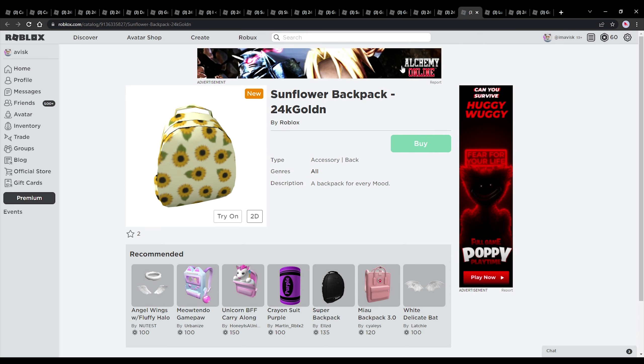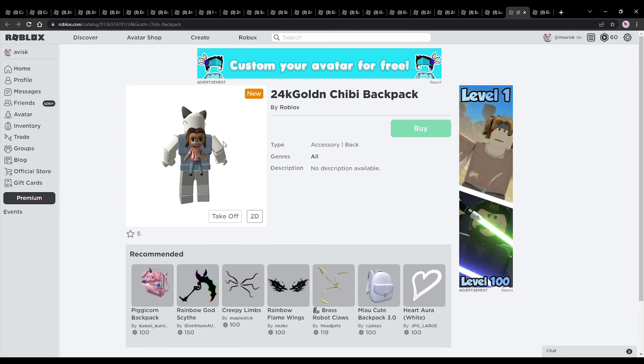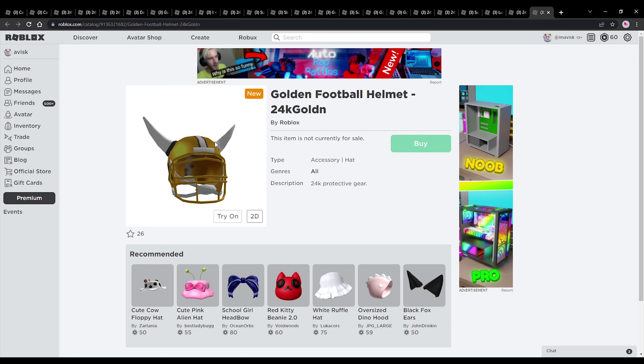We have some very nice shades right here, a backpack which also looks pretty cool, and then the luxury scarf with a very nice design. Last but not least, we have another backpack and the golden football helmet, which looks pretty cool as well.